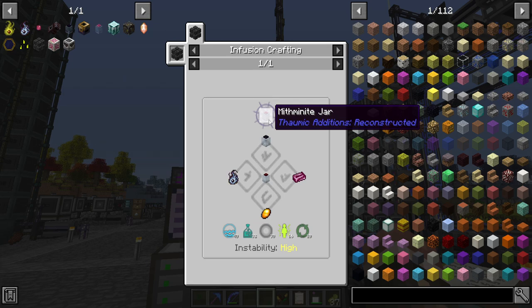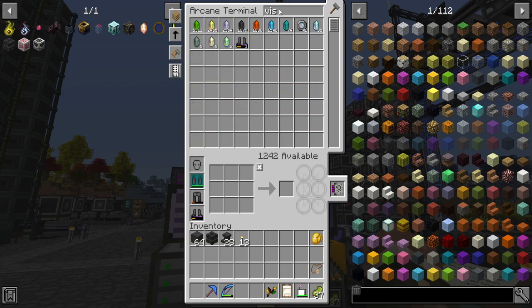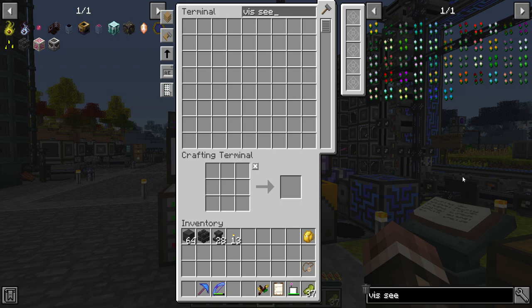This adds a couple of new types of jars, some other stuff, but most importantly it adds V-seeds—one for each type of V. The mod also adds a couple new types of V, but we won't actually need those.